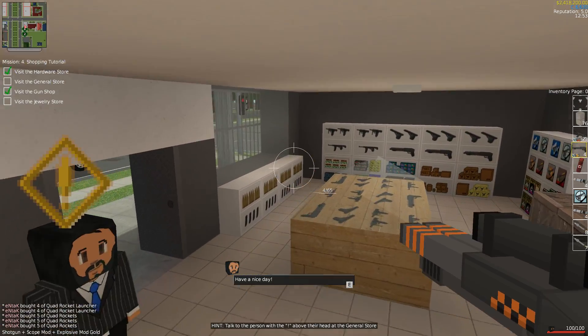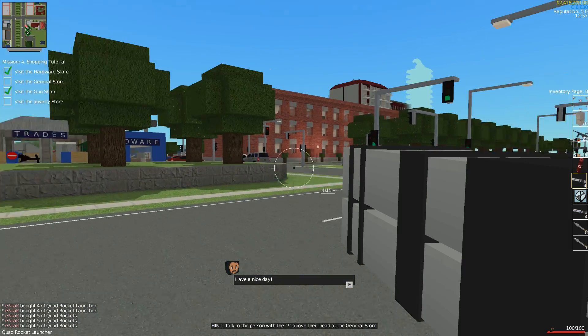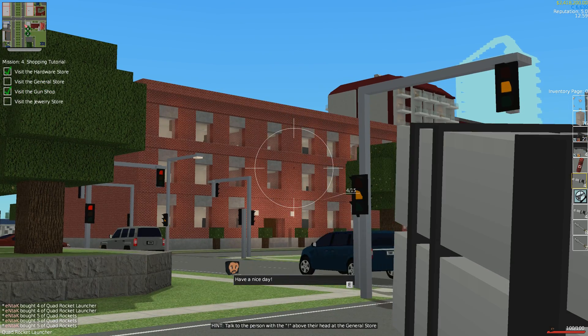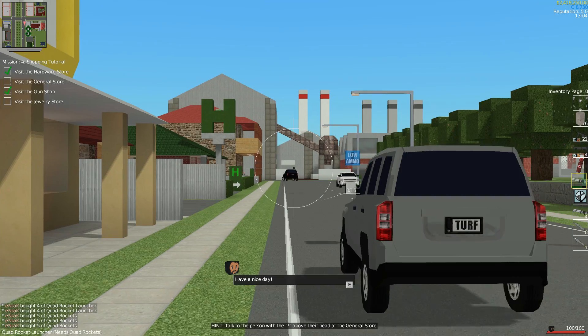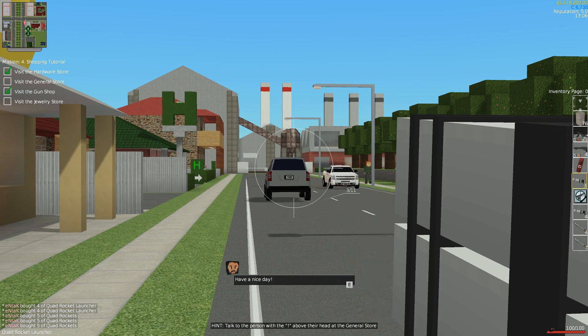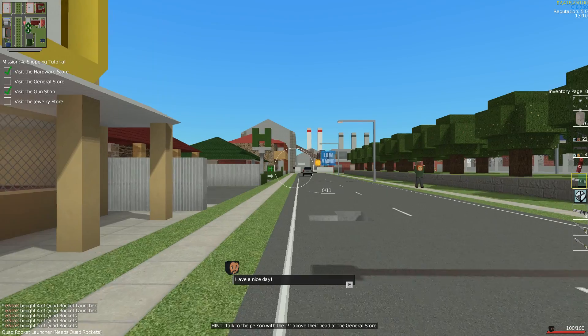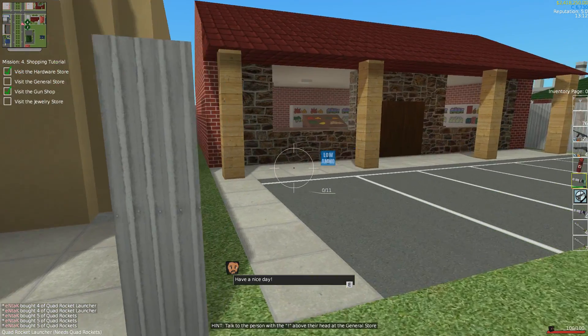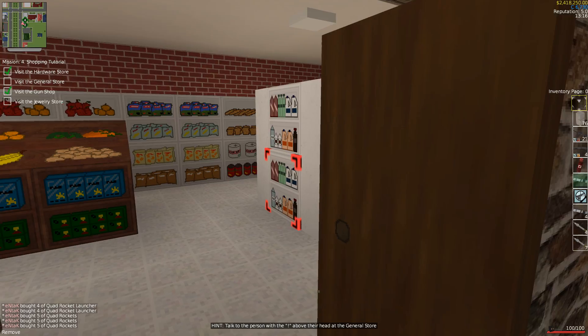Let's get out of here. Here's the quad rocket launcher — you can actually blow up buildings and do all kinds of damage, and destroy vehicles too. It's kind of an open world free-form thing, which is really cool.